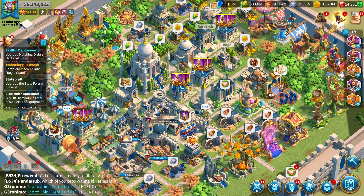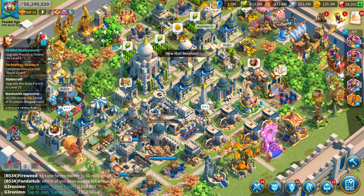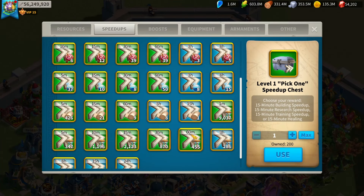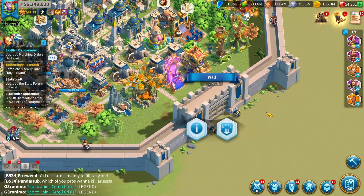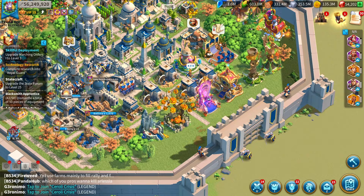Never use generic speed-ups on buildings. If you're upgrading a building from level one to two, or five to six, don't use your generic speed-ups — just use building speed-ups. And if you're out of building speed-ups, just wait for the building to finish. Besides your city hall and your wall, most buildings take maybe a week at max to finish, and that's not too long to wait. Once you reach the end game, you'll realize all those wasted speed-ups are just wasted, because building is really easy to level up.